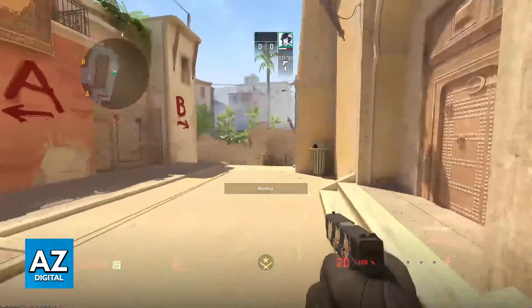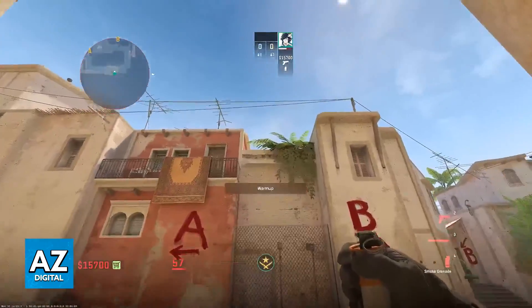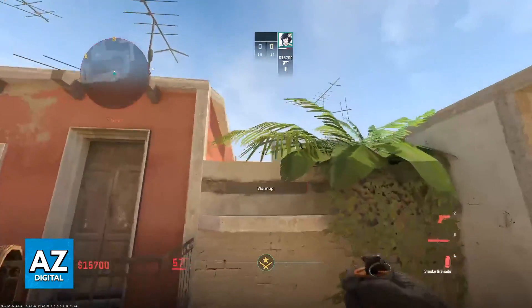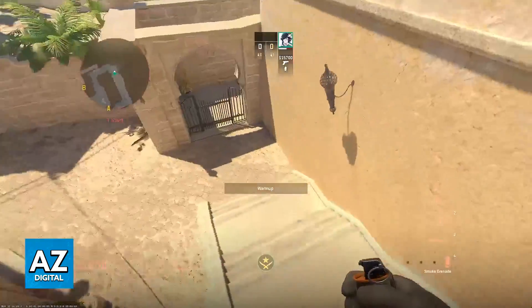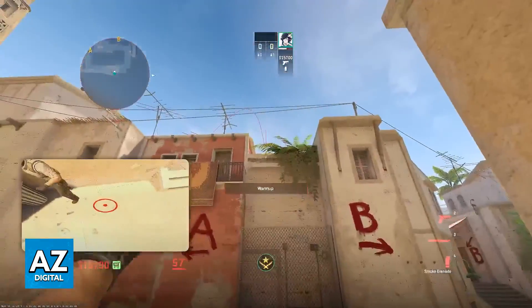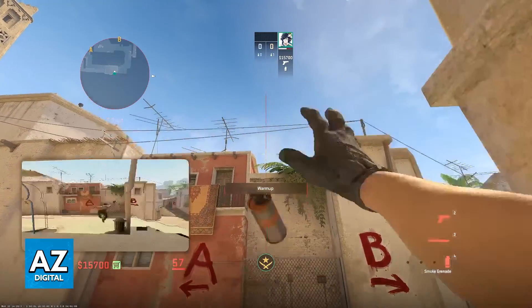I'm going to show this one again. This is the big leaf that you want to use for the reference. Just line yourself up against the trash can and after you do, just do a standard jump throw from here.